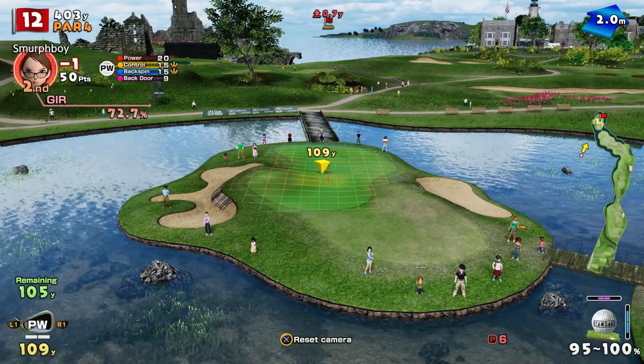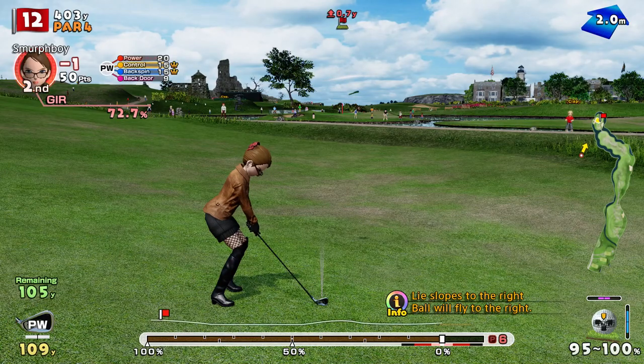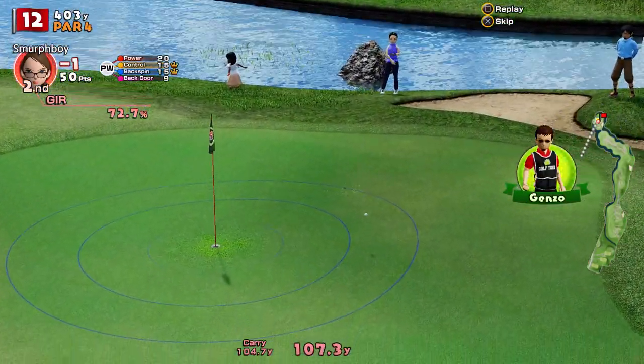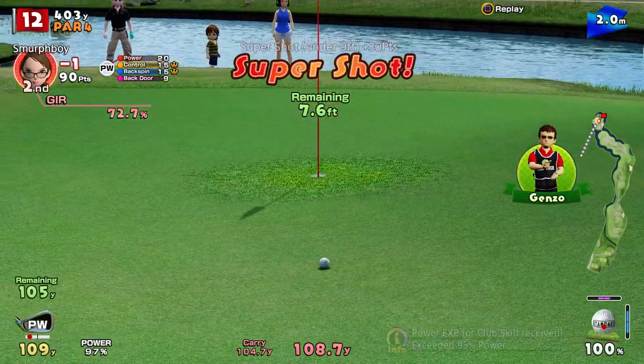So it's going to kick right a bit, and there's a bit of wind. It's a little bit uphill, but it's pitching wedge, which is great. Didn't get the ultra-back spin, but we should be somewhere on the green. That's not bad. I'm reasonably close. Green helped us a bit. So, under eight foot.